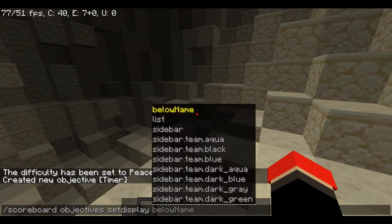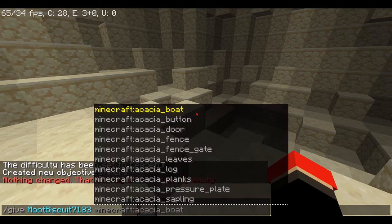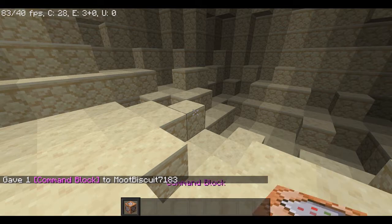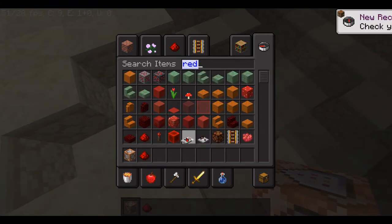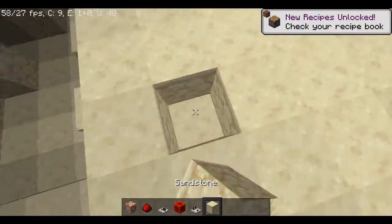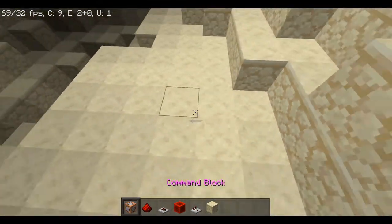Timer doesn't do anything until we set its display. So scoreboard objectives set display below name — actually, let me skip that step. Get a command block: give @p command_block. We got the command block! So we're gonna need some redstone to smooth out our setup. Let's put a redstone block — this hole might have been a little too big, but bigger is better.